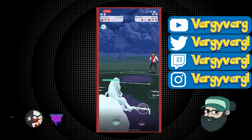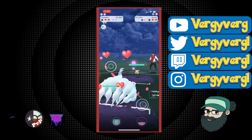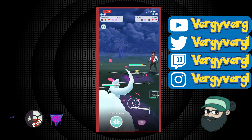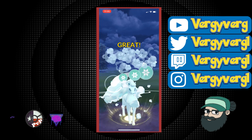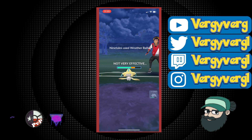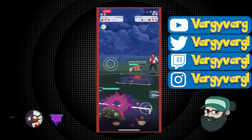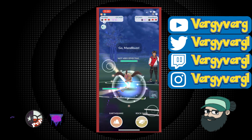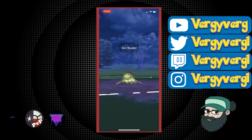They end up coming in with a Jirachi. So Ninetales doesn't want to see this Jirachi, but Galarian Stunfisk is fine with it. We just have to hope that what's in the back isn't going to be strong against G-Fisk. I'm thinking it's probably Galarian Stunfisk, but we have two shields and they have one. They don't switch out here. I have this huge advantage against a possible Galarian Stunfisk in the back. Ends up being Mandibuzz — which is perfect for us.